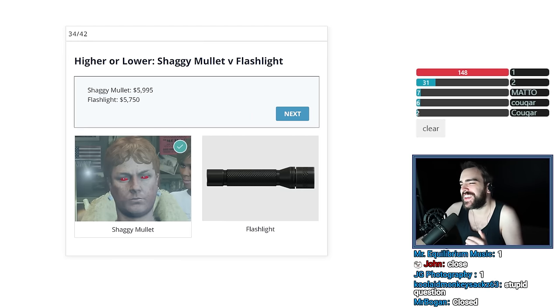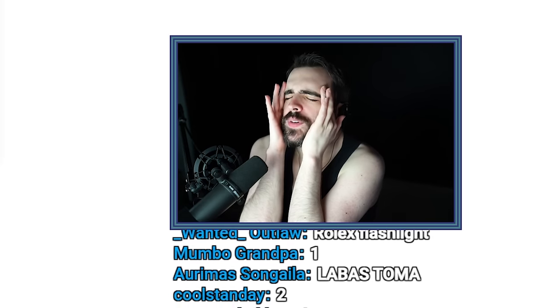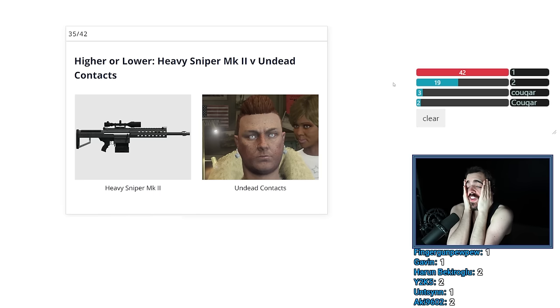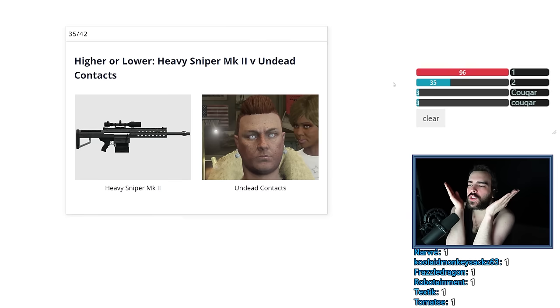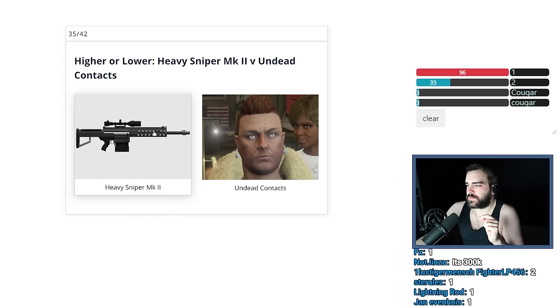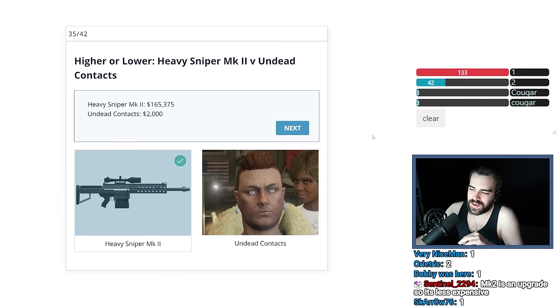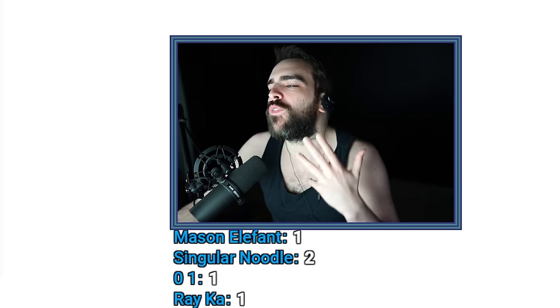Heavy Sniper Mark II versus Undead Contacts. The sniper was like $100,000, specifically $115,000. The Undead Contacts — how could contacts be worth more than $100,000? Literally impossible. I'm going to say the contacts are worth like $20,000. $2,000? Okay, well, I clearly don't know my body cosmetics or whatever. It's clearly obvious that the gun was worth more.